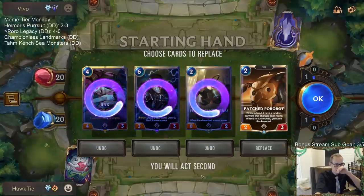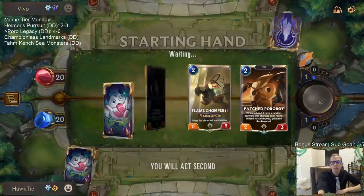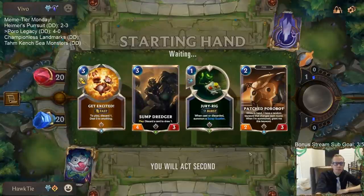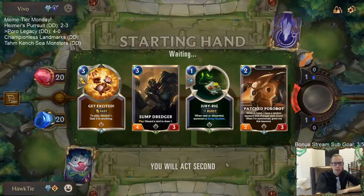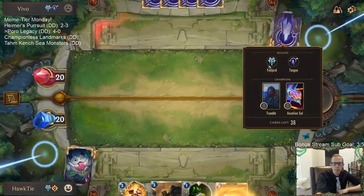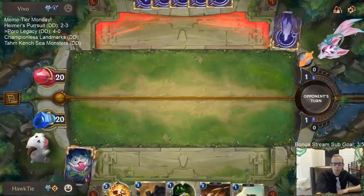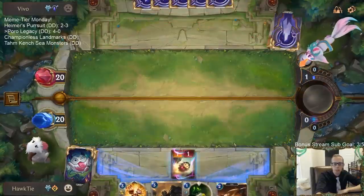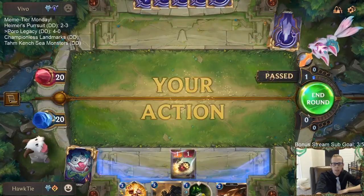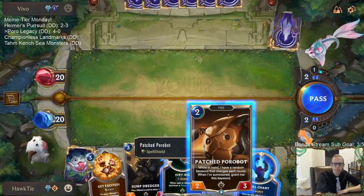Trundle Aurelion Soul — I could keep Jinx in this matchup but let's just look for our poros and do our thing. This is definitely our toughest test yet, whether normal or ranked. They have a lot of nexus healing with Targon and a lot of sweepers — avalanche, icequake — with Freljord. That's a difficult combination for us, so we're the underdogs for sure. Spell shield.